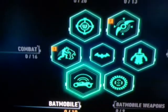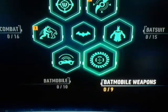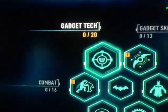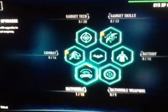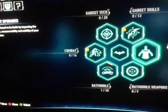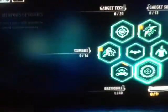Let's get to the upgrades now. We have all these different upgrades — we have the Batmobile, the Batmobile weapons, the Batsuit, the Gadget skills, the Gadget tech, and Combat. I haven't upgraded anything yet. So my first upgrade point will go into the Batmobile armor. That's what you'll be seeing for the rest of this whole series. I'll give you updates regularly, about a week or so. But that's the upgrade list. Now we are going to go and talk to James Gordon.